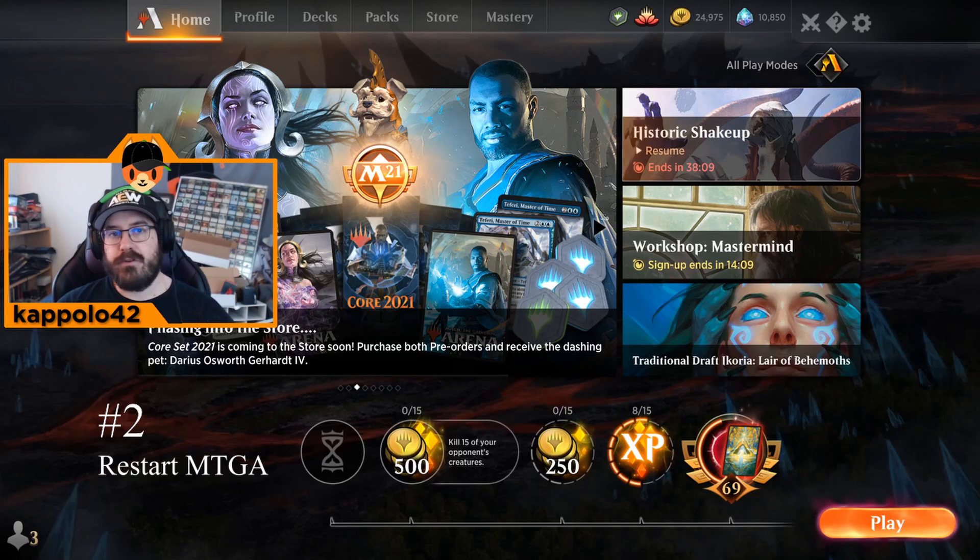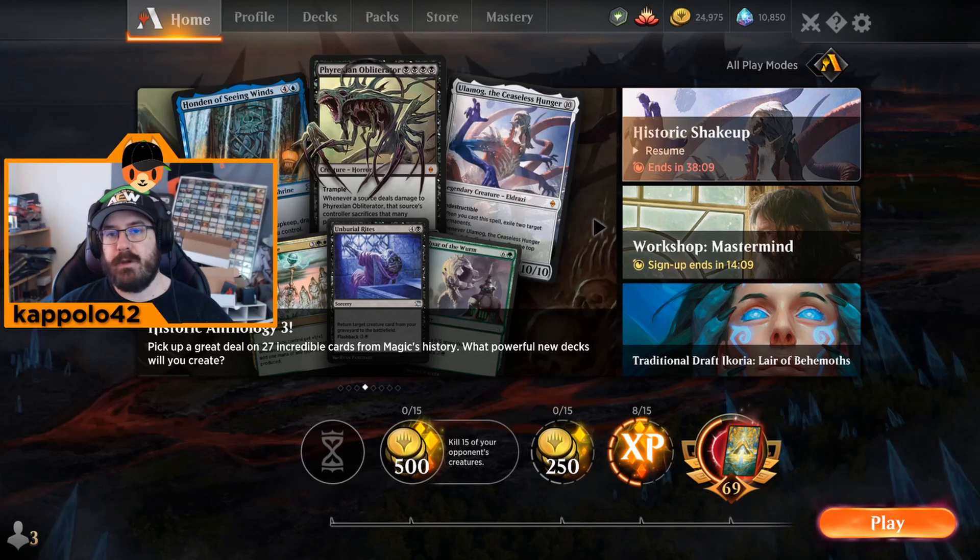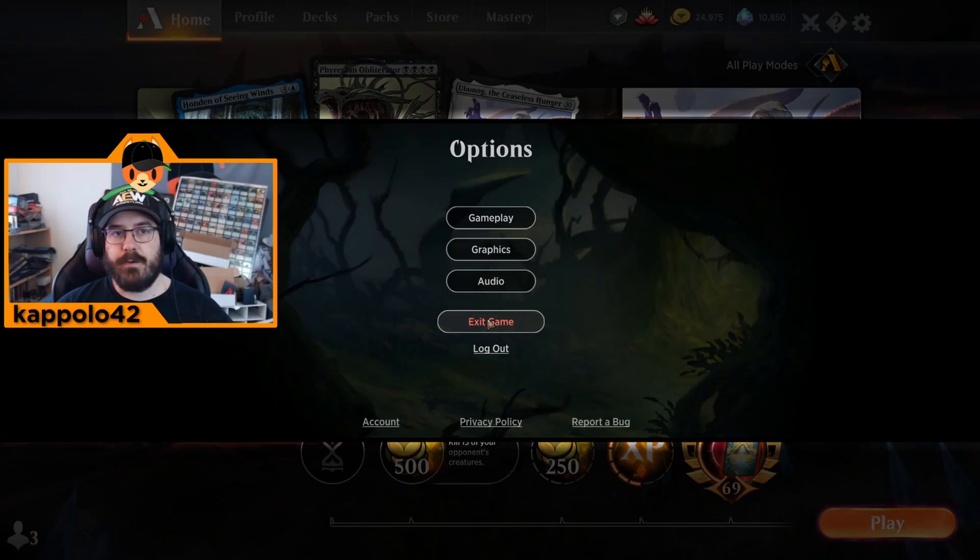The second tip is actually really simple — just restart your client often. Even though MTG Arena is out of beta, there are still memory leaks and some performance issues, so restart your client whenever you can.